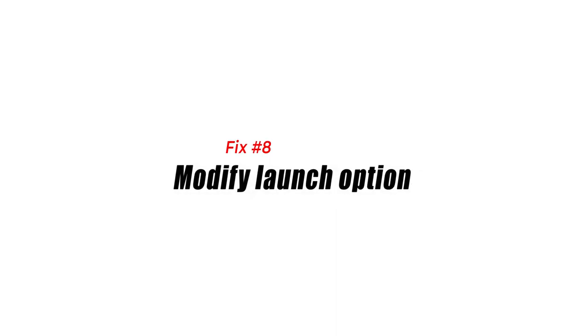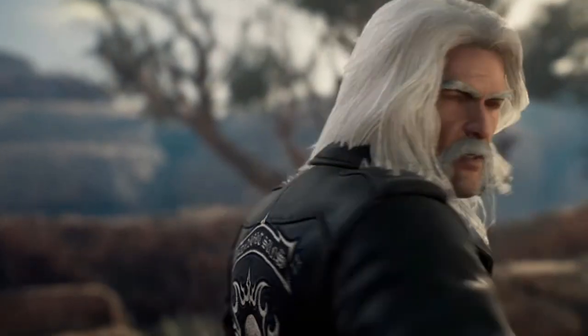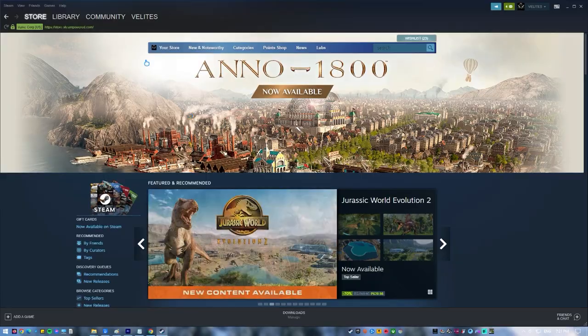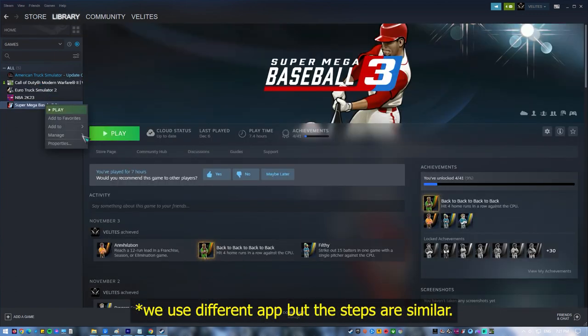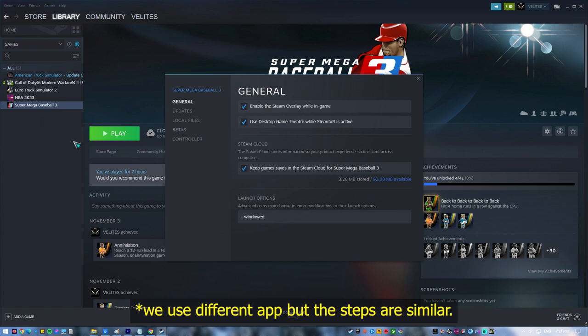Fix number eight: modify launch options. Using an incorrect launch configuration when trying to play can block the game from launching. Try setting the launch option of Marvel's Midnight Suns to auto-config and see if that works. Open the Steam client, select Library, right-click on Marvel's Midnight Suns and select Properties. Under the General tab, look for the Launch Options box and type in 'autoconfig'. Restart the game and see if that fixes the won't launch issue.